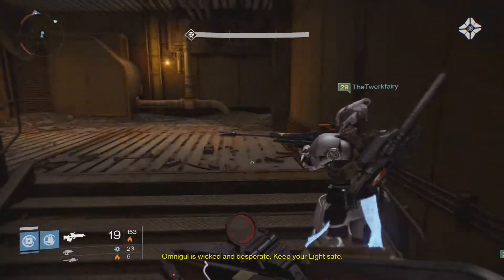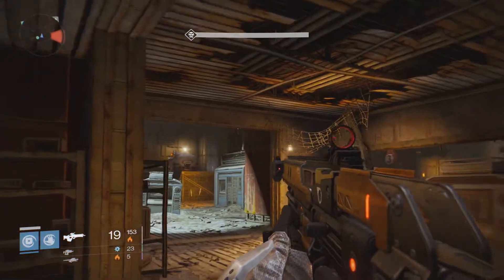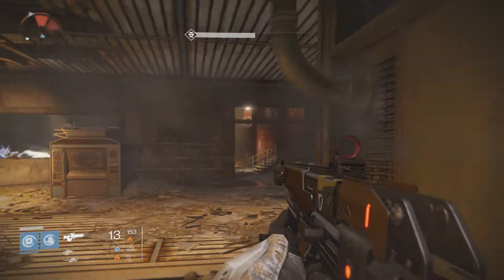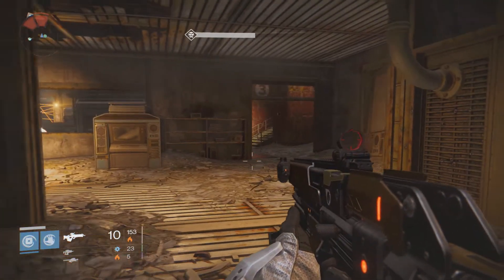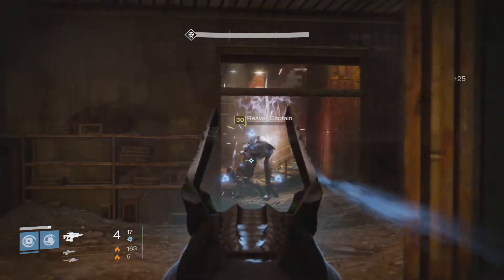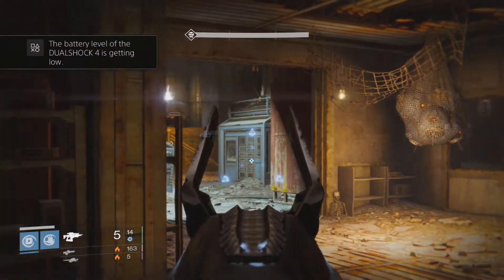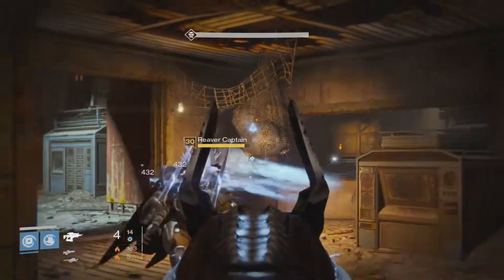The three people I played with: the first two were warlocks — myself and one of the other guys I was playing with is also a warlock. We were both using the self-resurrect ability and we were playing with a titan who was using the striker titan. He had his Earthshock ability where he slams down and it makes the ground shock. That's so important because every once in a while you get attacked by thralls upon thralls, and that Earthshock ability is so strong against them.